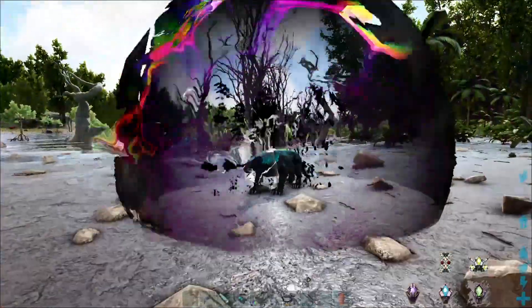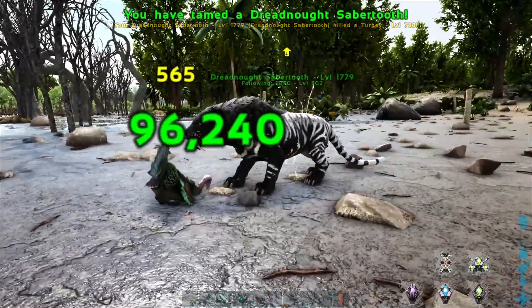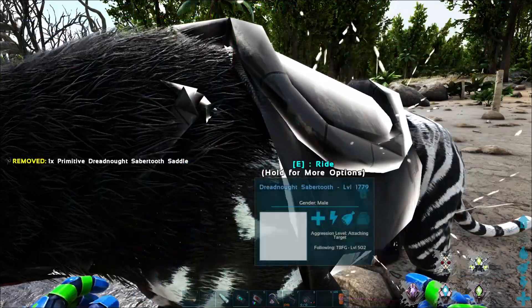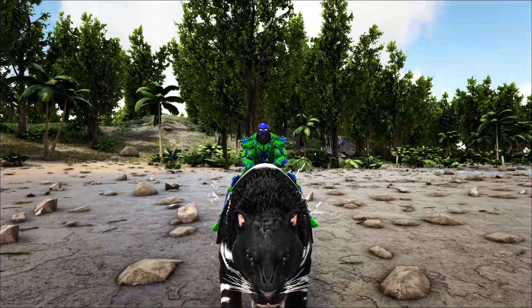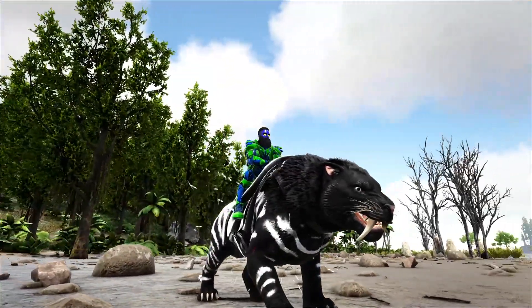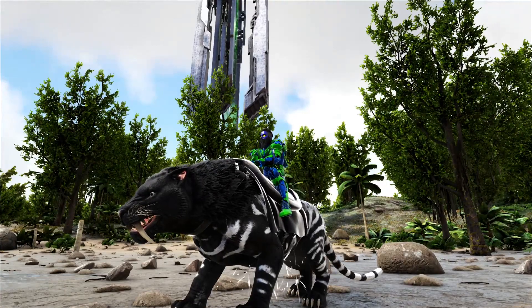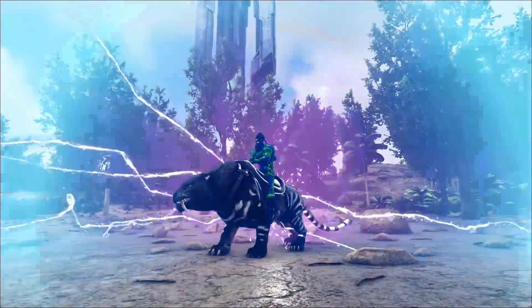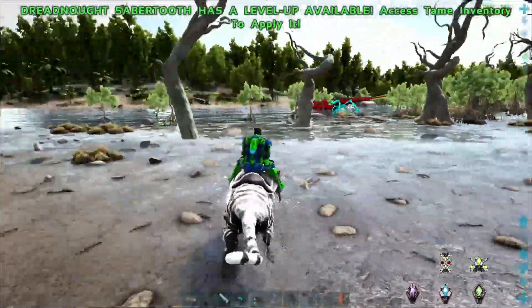Let's take the saddle and get a good look at this guy. Oh - 96,000! He looks amazing. New saddle - let's take a look at the new guy. The dreadnought saber! I wish he had glowing eyes like the other guy but I think he looks amazing with the white and the black. He's got the cool effect - right click has the cool effect. Very, very nice.